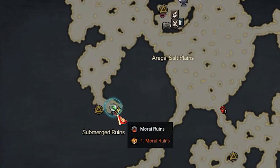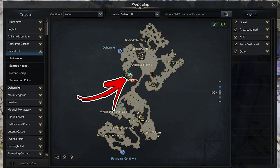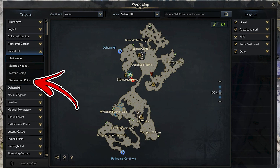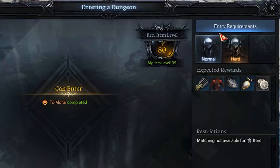One of the Yudya continent dungeons takes the name of the Morai Ruins. It can be found in the Saland Hill area — to be precise, in the top left side of the map, where you can notice the Submerged Ruins triport. This dungeon cannot be accessed until you reach the main quest called Morai Ruins.